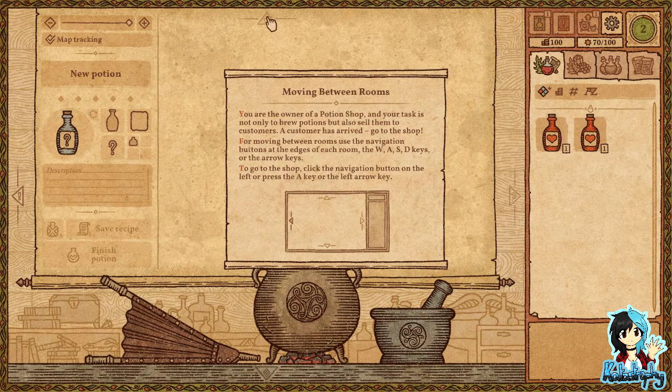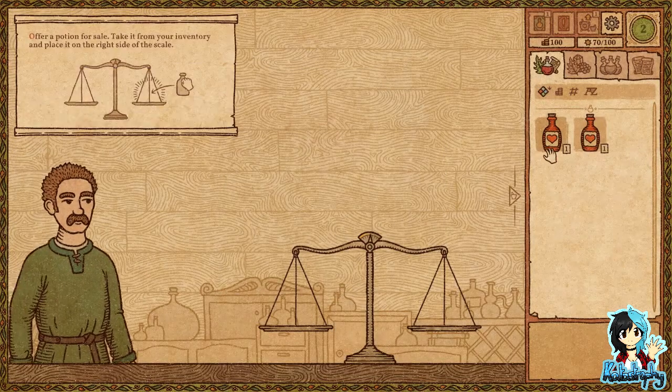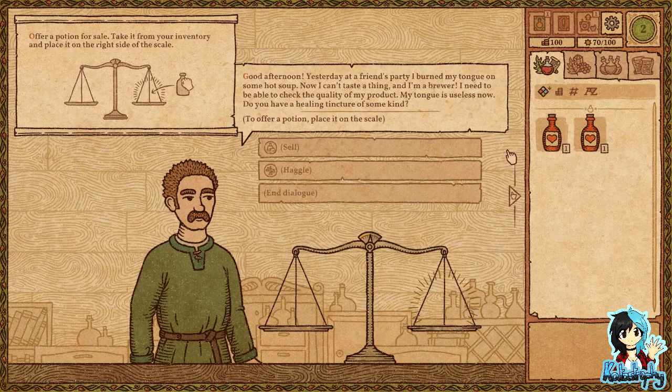Move in between rooms — you are the owner of this potion shop, basically use arrow keys. Your job is to brew a variety of potions and sell them to customers. Hello! Oh, this is what you offer. Good morning — or afternoon. Offer a potion for sale.